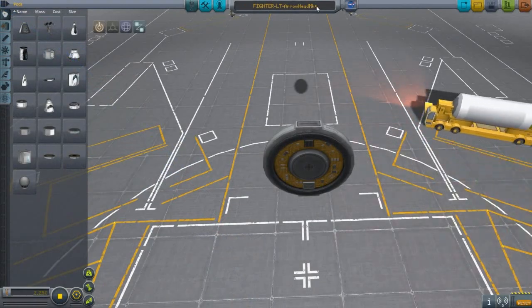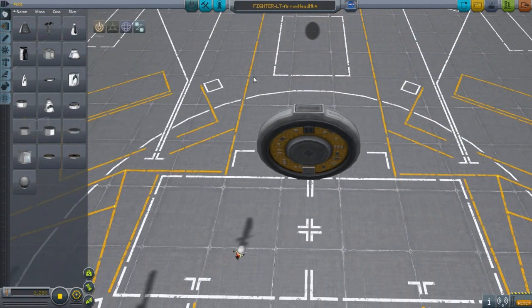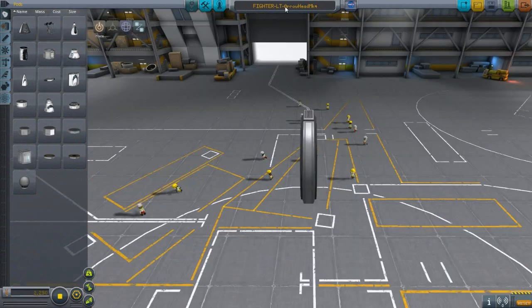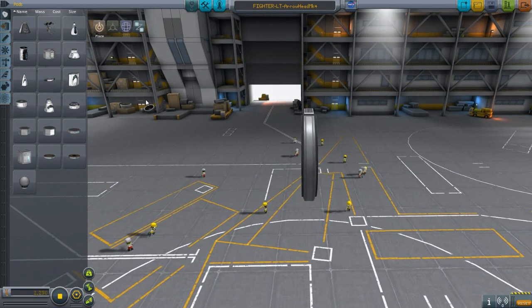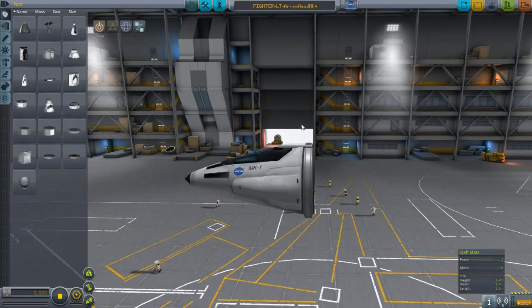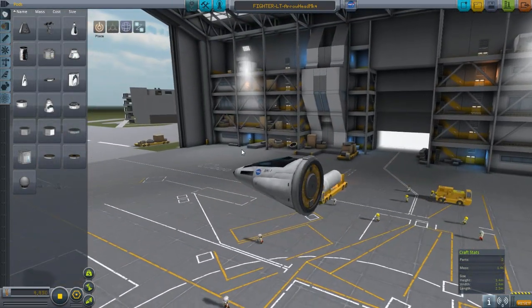This is going to be the Mark 4 build, because the Mark 3 had issues — it was slow, it turned slow. The light fighter is not armored at all except for maybe a few points, but it relies on speed: get in there, attack hard, and then get out. We're going to update it with a little more weapons and maneuverability.